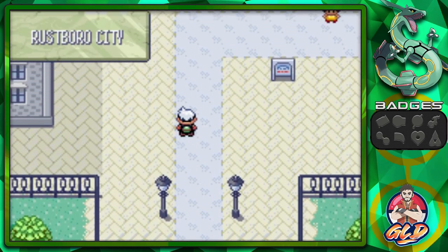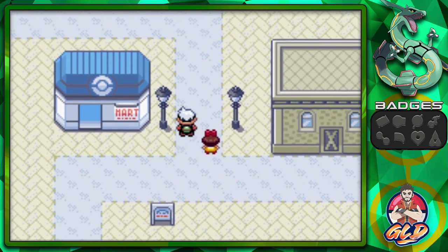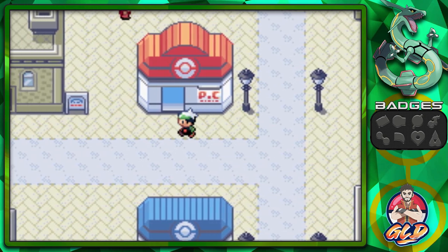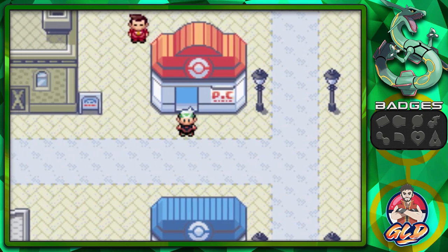Here we are in Rustboro City — a big city with lots to do. In the next episode we'll be going through the houses to grab items, and then it will all lead up to us battling Roxanne, the very first Gym Leader of the Hoenn region. Thank you guys for watching, thanks for being patient, and we'll be back for another episode of our Pokémon Emerald walkthrough!